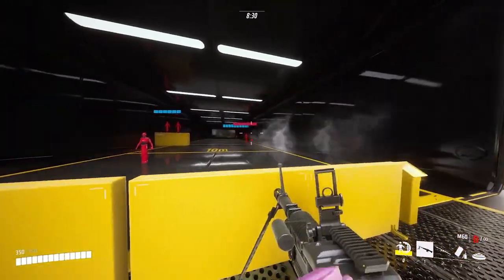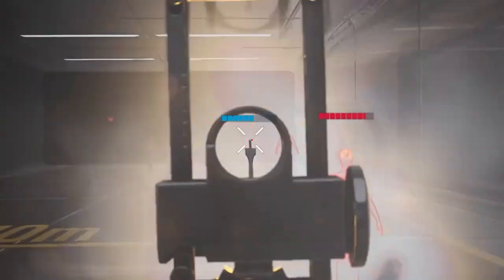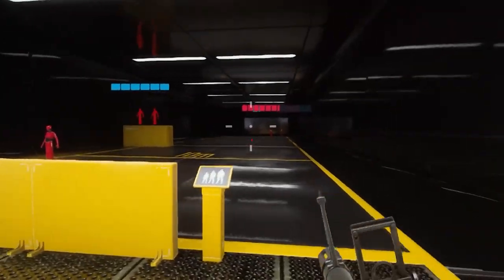One problem with full auto weapons is the muzzle flash and smoke that blocks nearly all vision and makes it hard to track enemies. You can move sideways to negate that effect completely, since the smoke will stay in place and it makes it way easier to continuously hit your shots.